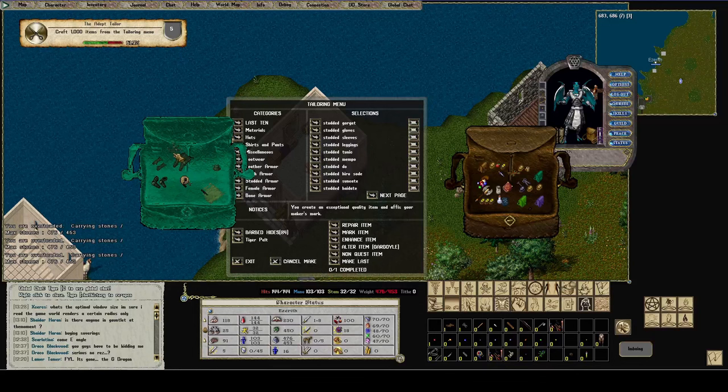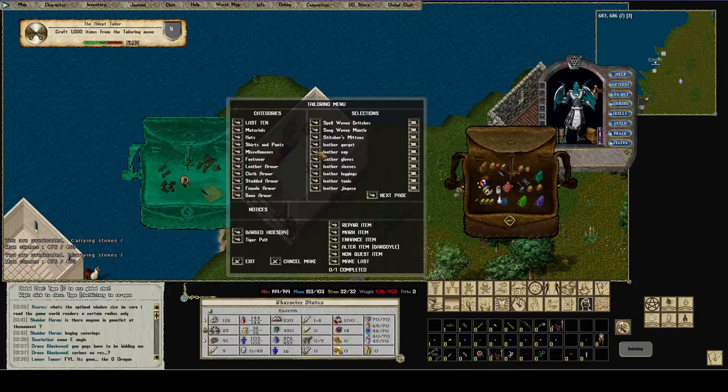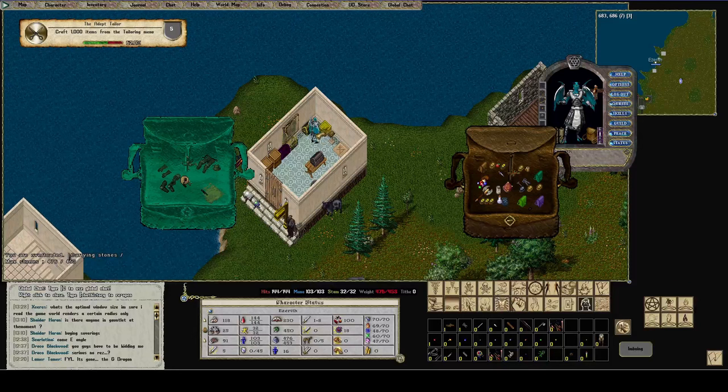I'm missing one piece — the helmet. There should be six pieces, so the helmet. There's no studded helmet, so just go to leather armor and do a leather cap. Or, I could also do a bandana or a regular hat — I'll have to sacrifice some resists, but I would look cooler.